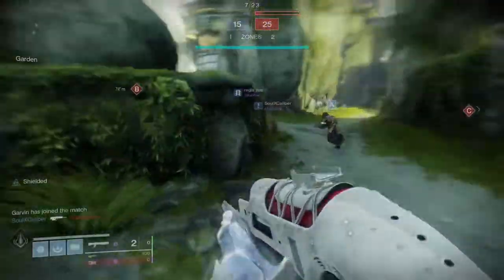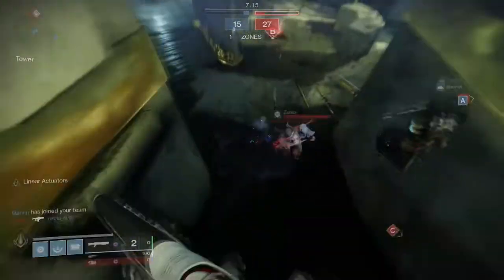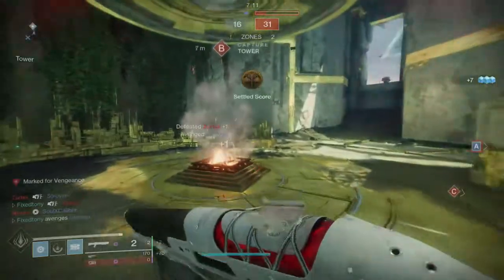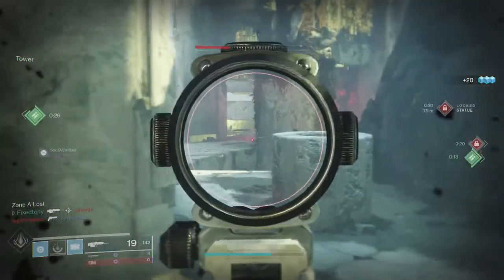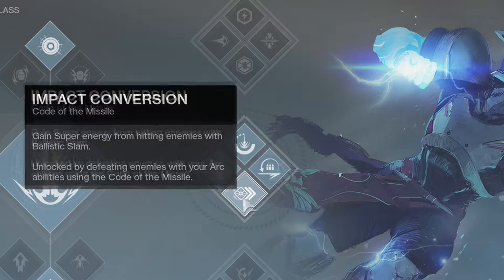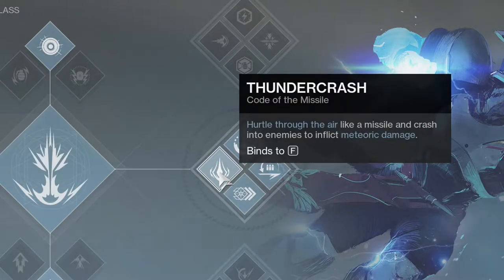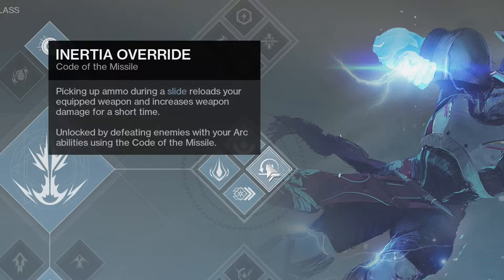The first build I'm gonna cover is Dune Marchers with middle tree Striker - I'm probably gonna call it the Thunderous Marcher or something like that. Essentially you're gonna be using middle tree with Dune Marchers. To read the middle tree perks: Impact Conversion lets you gain super energy from hitting enemies with Ballistic Slam. Thunder Crash lets you hurtle through the air like a missile and crash into enemies to inflict meteoric damage. Ballistic Slam is your melee - after sprinting, leap into the air, press melee, and slam into the ground to damage nearby enemies.